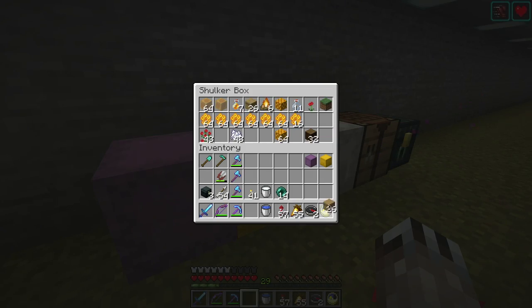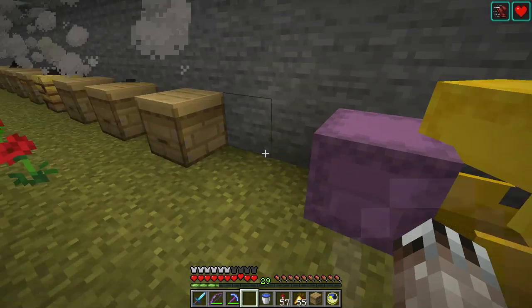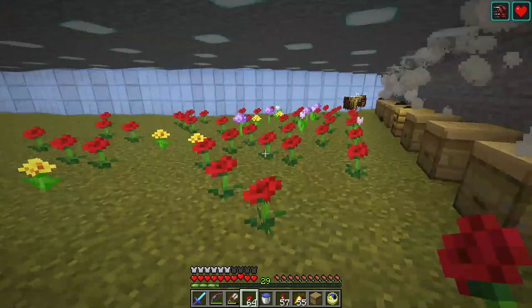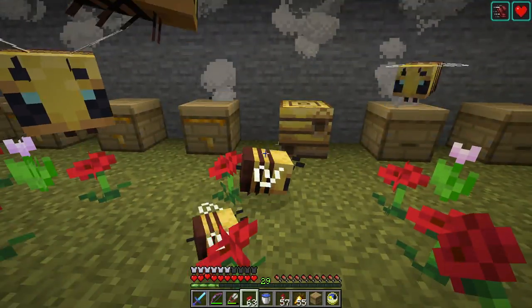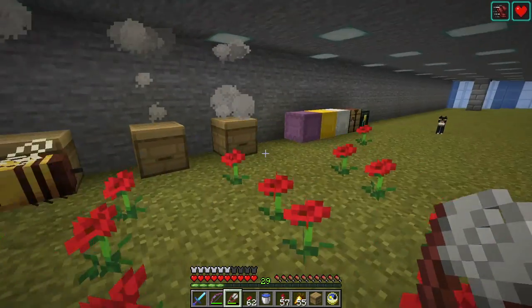So if I take a beehive here and get it ready to plop down, get some more flowers, and get a pair of shears — shears right here — and I come over here, the bees get all excited. Can I get them to breed? Yeah, I can get them to breed! Woohoo. I don't really need the shears.